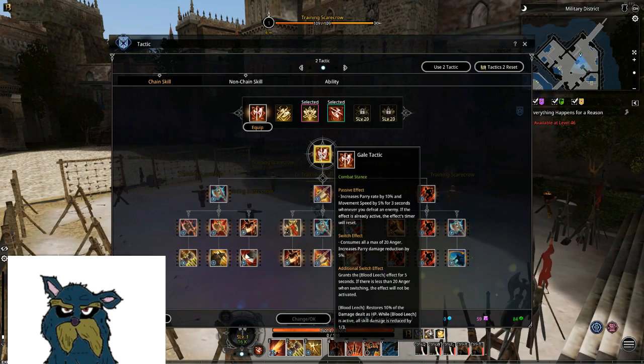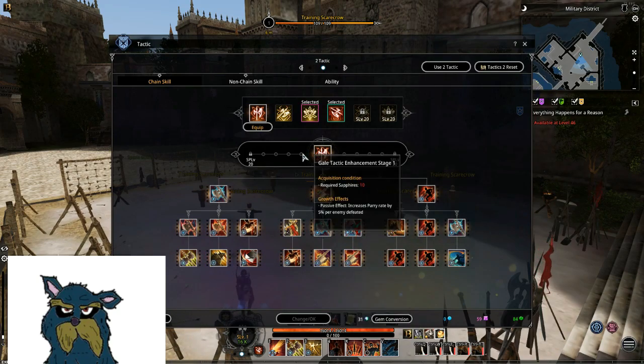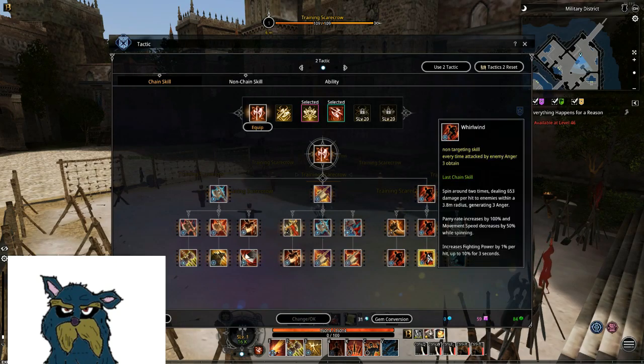The switch effect is kinda nice — increased Barry damage reduction 5%, and especially if you go for this path you get up to 25%. The increased Barry rate effect is whatever. But overall I don't think this whole chain tree is really any good for PvP. The thing worth going for is the whirlwind, which actually does pretty nice damage — if you get like 6 chain you can crit like 4.5k per hit, and it hits 3 times.